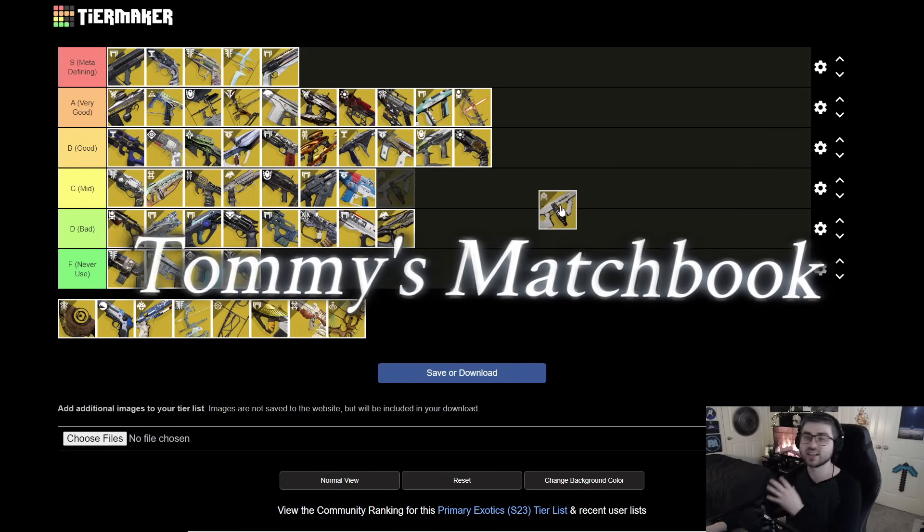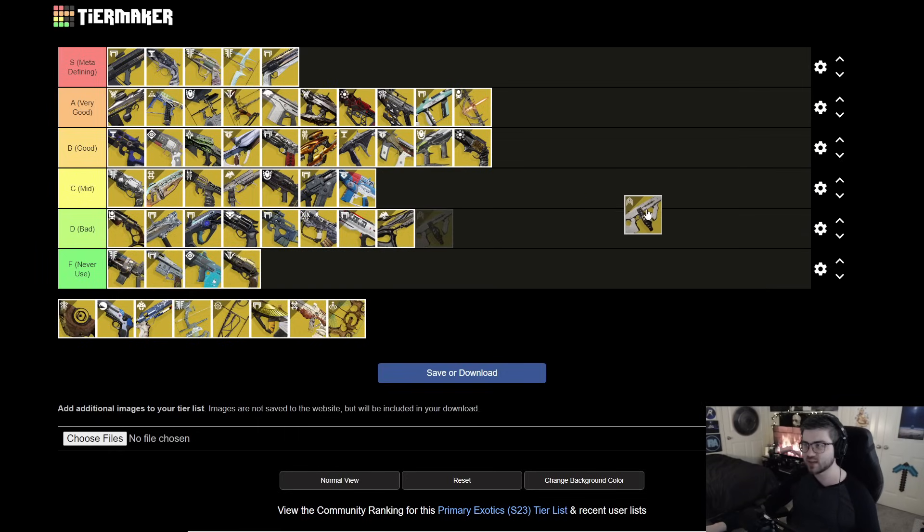Next is Tommy's Matchbook. It can Scorch enemies, and when you do Scorch them you unfortunately hurt yourself. It can cause ignitions and stuff like that, but having to literally hurt yourself to proc the damage perk means you really have to invest in healing. Even if you do, I think there are going to be better options. Tommy's is a C tier option — it's kind of like Skyburner's in that both apply Scorch as primaries, but with Skyburner's you don't have to hurt yourself.